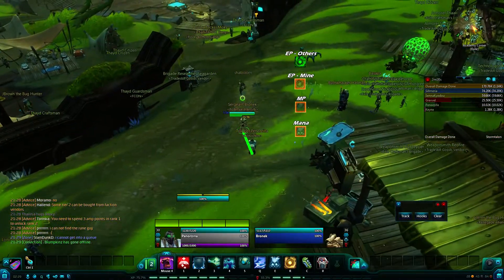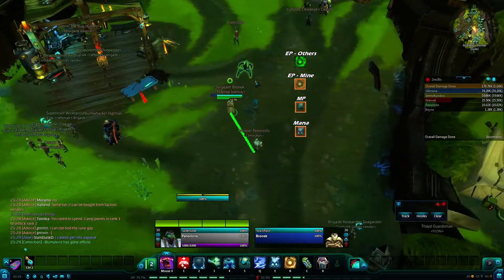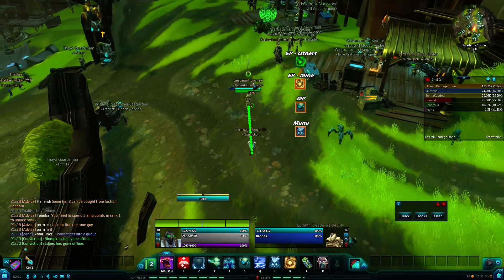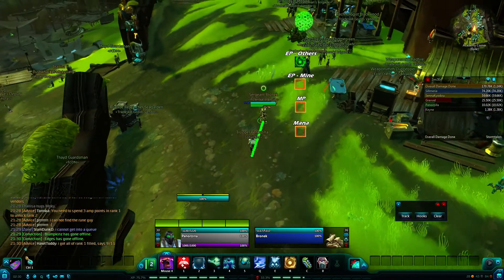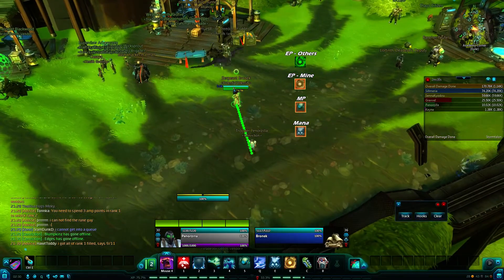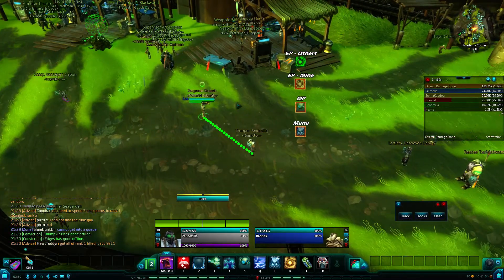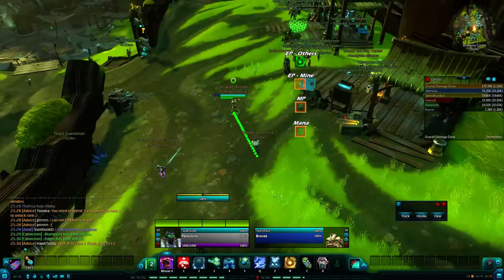I use it to see whether or not my group members have low shield or low health. I like it a lot more than the health bars in Wildstar because, A, they work, and B, it distinguishes between the shield and the health bar themselves, and it looks a lot cleaner.